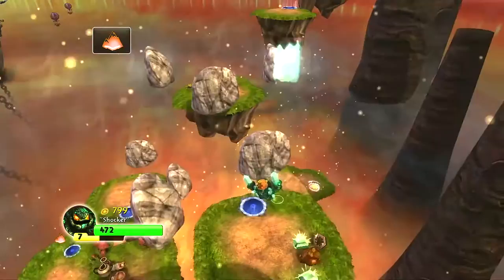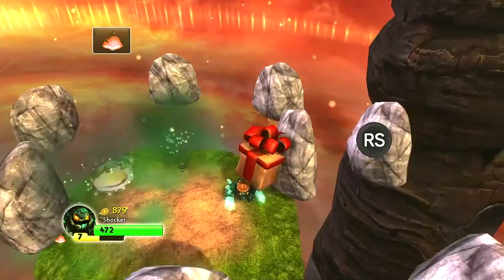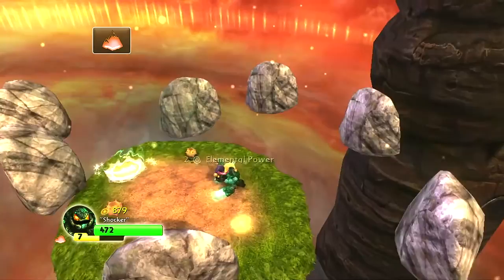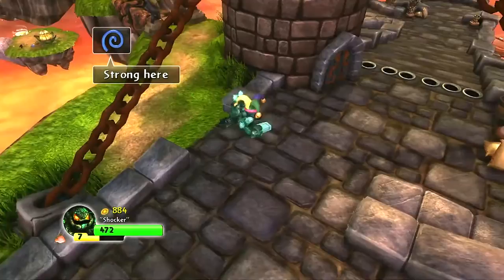That crystal drop is sick. I got a new hat — it's a Zester hat. Cool! Zester hat: plus one speed, plus two elemental power. Let's go ahead and wear that, see what it looks like — it looks kind of funny on him. We'll just zap back. I'm not really worried about that money too much. The miners of the air element are stronger in this zone. Well, good for them — I'm Earth Element, get rekt!